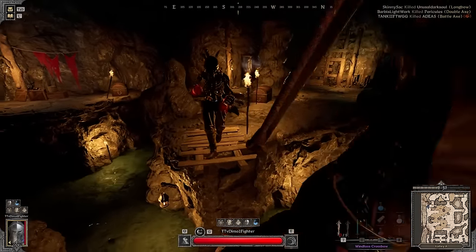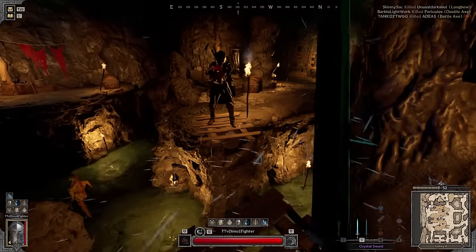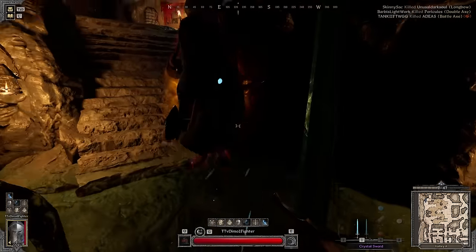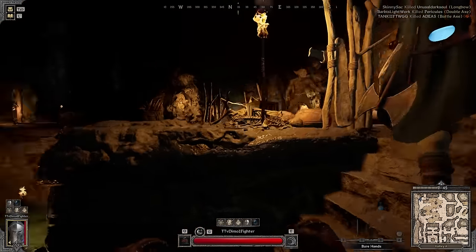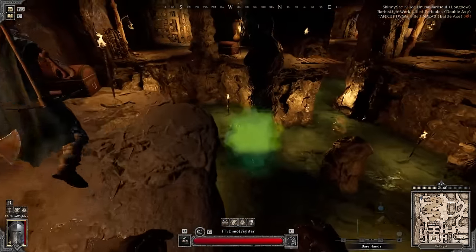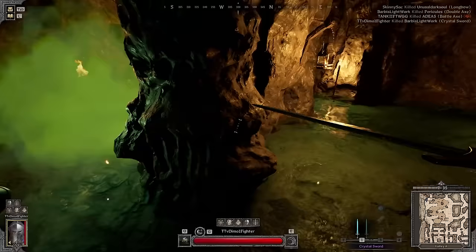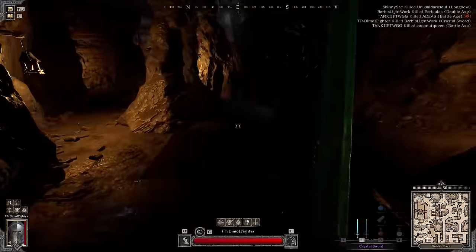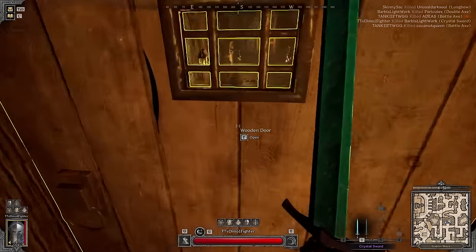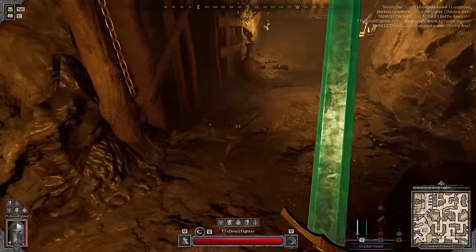What is this homie doing — is he trying to block me? I think he dies in one hit. Yeah he's probably going to die right here. Oh no, he could get to the other side. Never mind — he dies here.